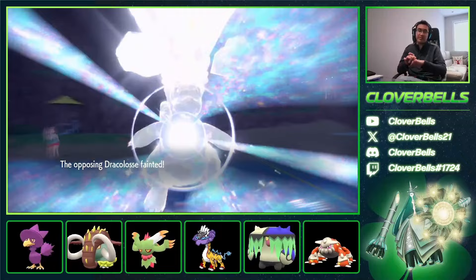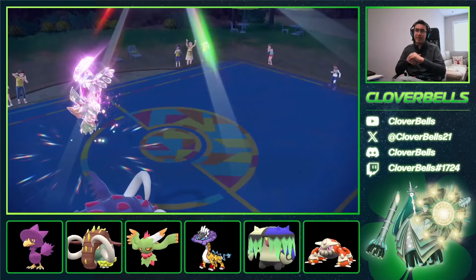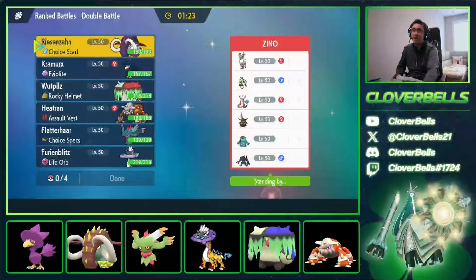Murkrow did the job there, and so did Brute Bonnet — Brute Bonnet clicking Spore on everything just gave us so much more momentum and better positioning, so we didn't essentially even need Great Tusk. Game 3 incoming — wait, there is no way someone is doing this. What is this team?